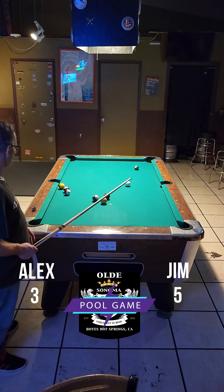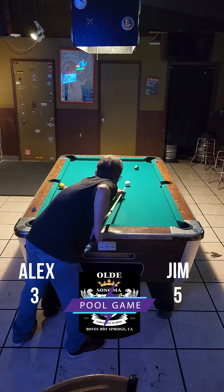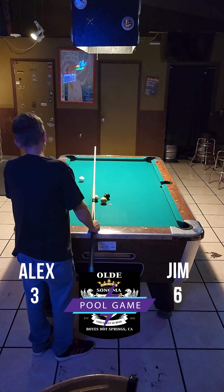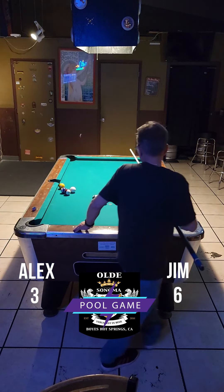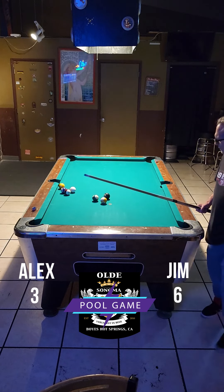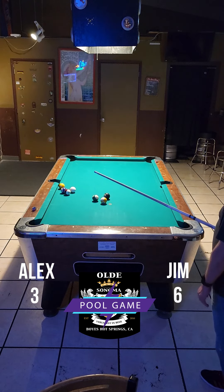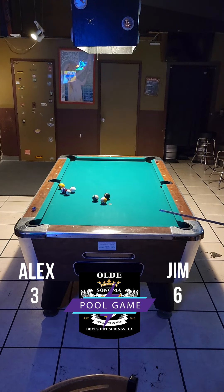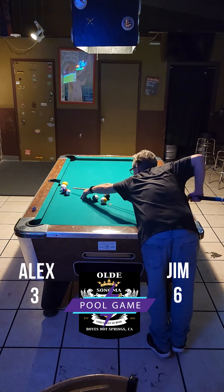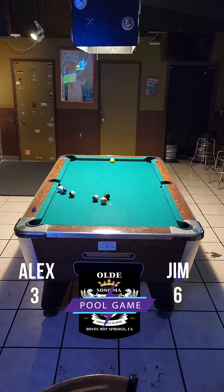Jim drops the 2 ball in the bottom right corner, leaving himself an easy shot on the top right corner. That was a nice shot, and he brought the cue ball back down for a perfect shot on the one ball. That's an easy bank in the side pocket. I think he wants to go for the corner pocket. Oh wow, not a good choice.